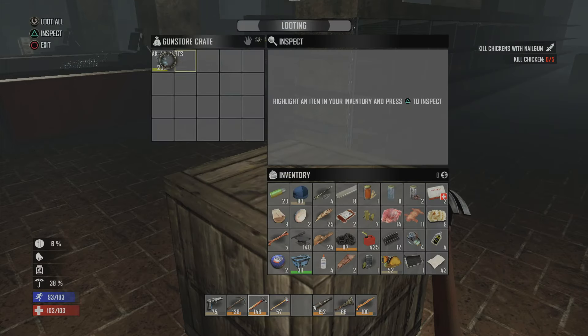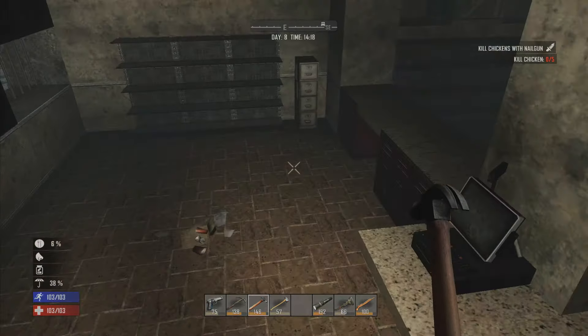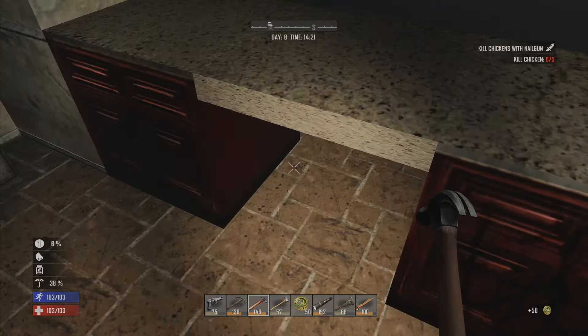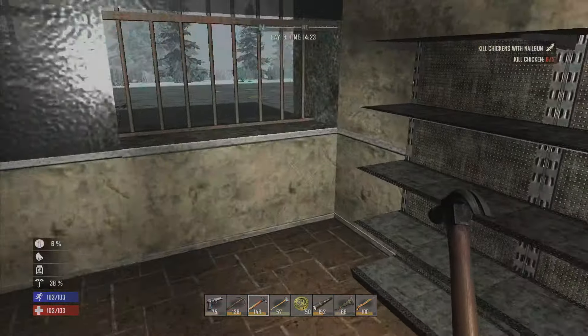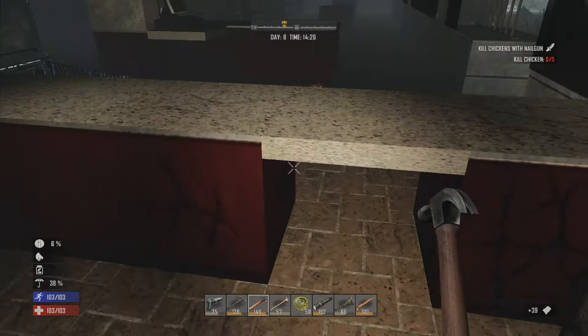Gun crate! AK-47 parts. I got so excited — I thought they were magnum parts for a second. I don't need magnum parts, I need the grip or whatever. Cash register — we'll take the tokens. Nothing in the cabinet. Glass jars — don't need. I'll take the paper. This episode's going banging so far.